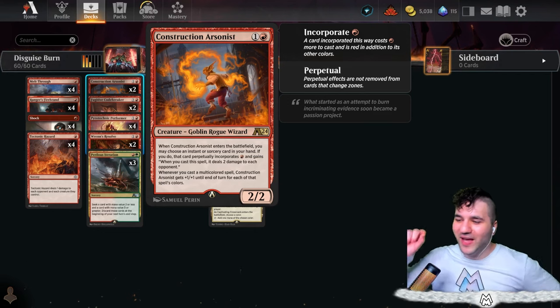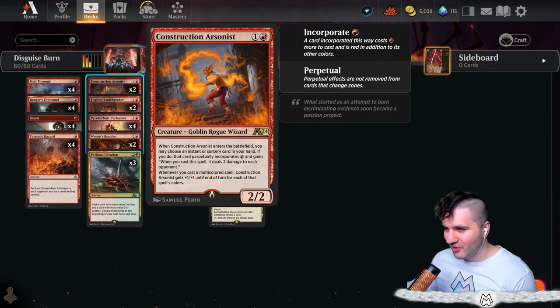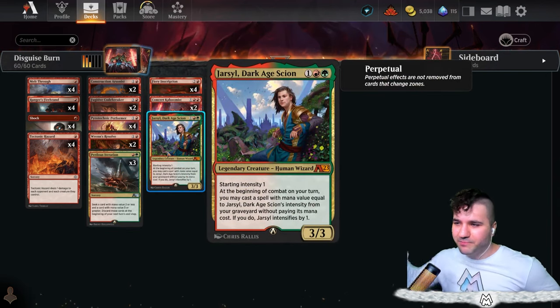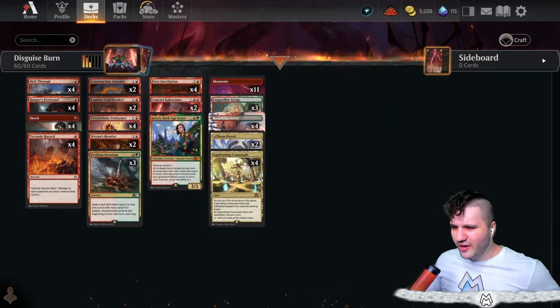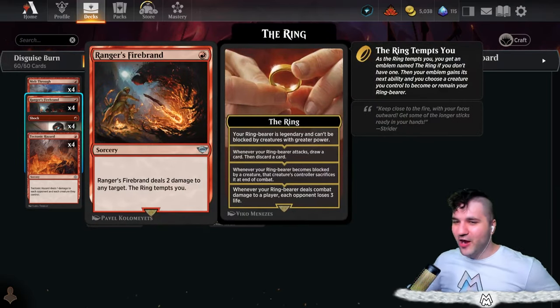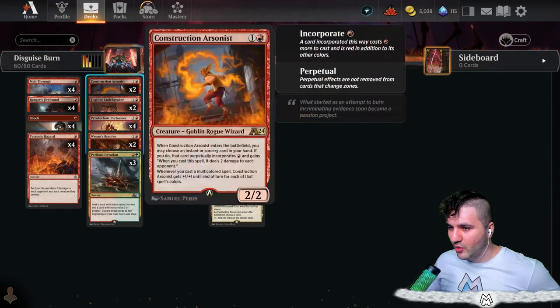The next ability: whenever you cast a multi-colored spell, Construction Arsonist gets +1/+1 for each of that spell's colors. The only ways we really make use of this are Perilous Iteration and Dark Age Scion, but I think that's enough. Making your shocks into beefed-up lightning bolts — Ranger's Firebrand, Melt Through, etc. — is really nice.